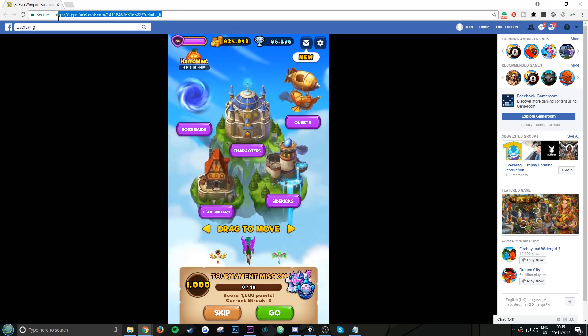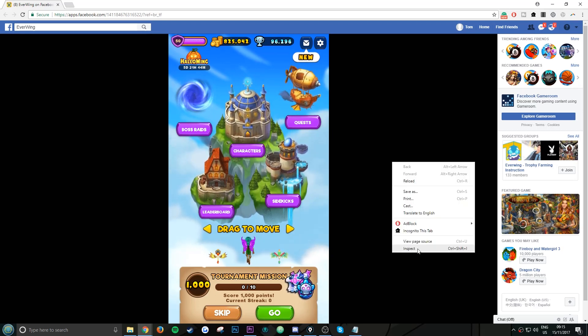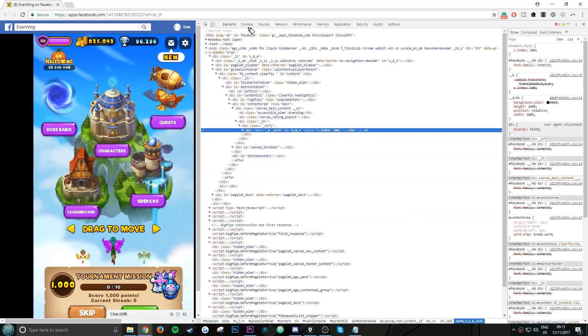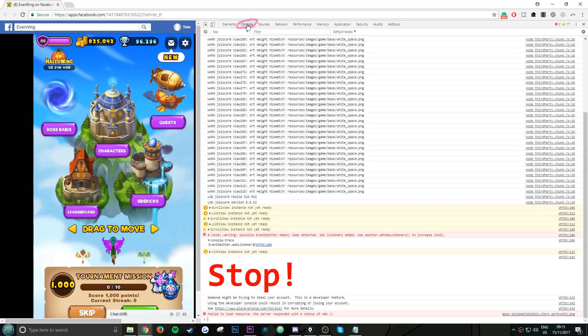Go to this link at the top — it'll be in the description of the video. Once you're here, go to the home screen, right-click, and click Inspect.